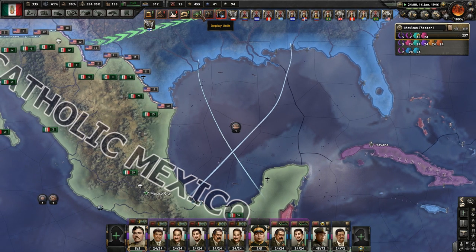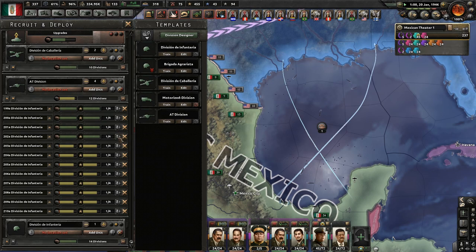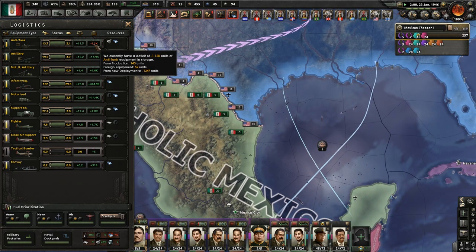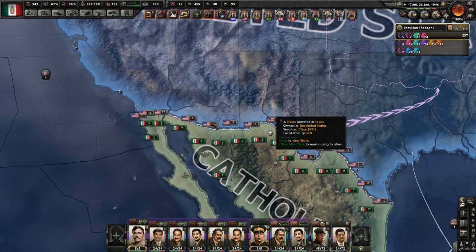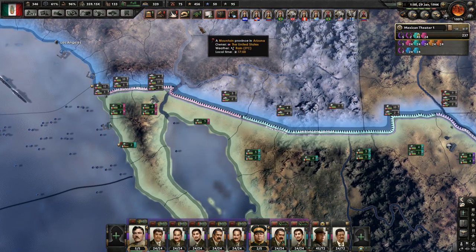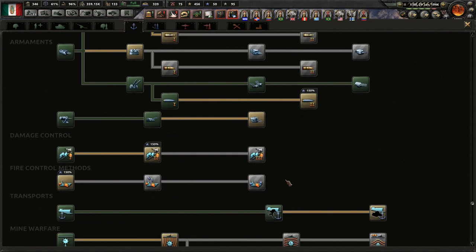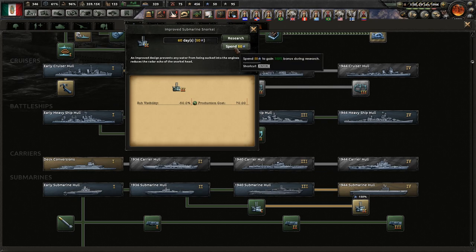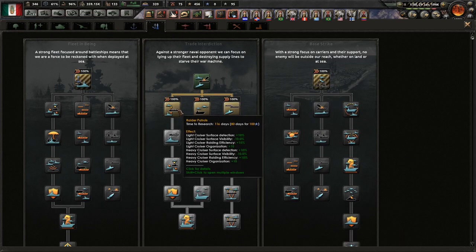I'm not deploying units yet - I want you to have anti-tank as well. So many units over here. Right - trade interdiction. Modern ship torpedo launcher, now we're talking. We'll get the improved submarine snorkel. I'm not going to get the second tier yet because I want to spend naval experience to get it faster, and we don't have any. We'll quickly grab some operational integrity and strategic destruction.